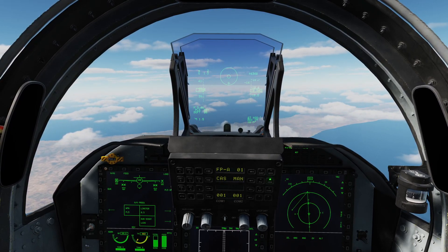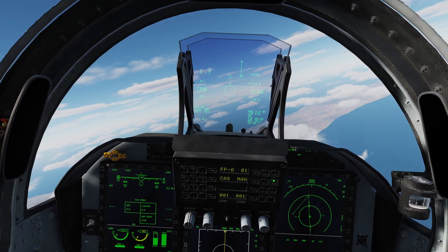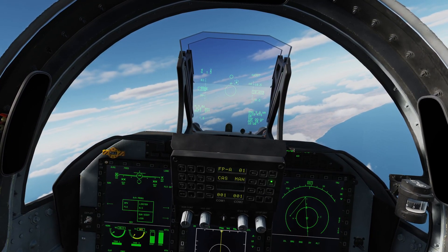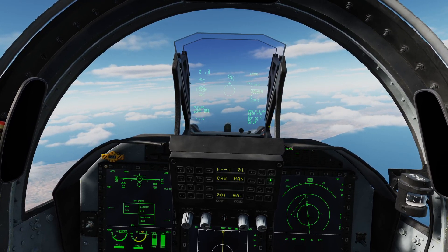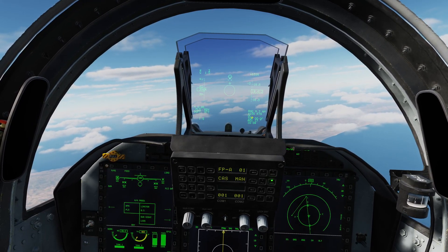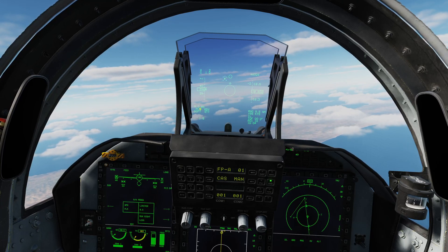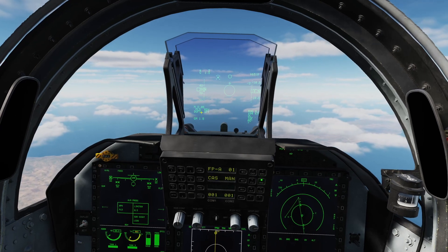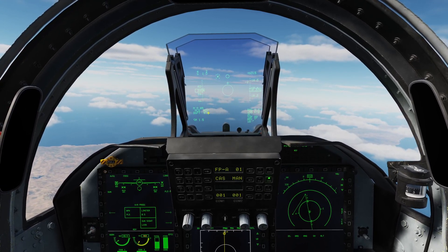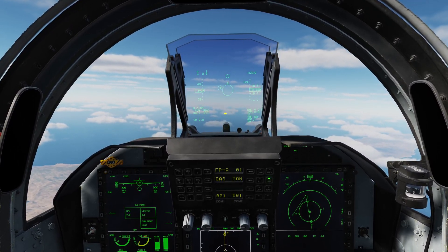If I want to leave the ACM modes entirely I can simply press — there we go — we automatically locked one of the targets. You can see we've got a TD, a target designator box, and we have the usual target information: range, closure rate, and so on. It also tells us on the left-hand side the current weapon, PL5, that it's ready, our master mode which is now dogfight, and that we're in an STT lock. The automatic lock will always put you into an STT.